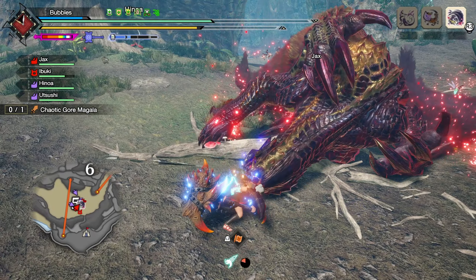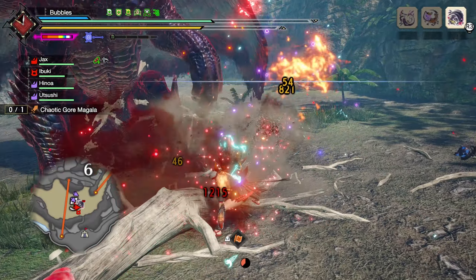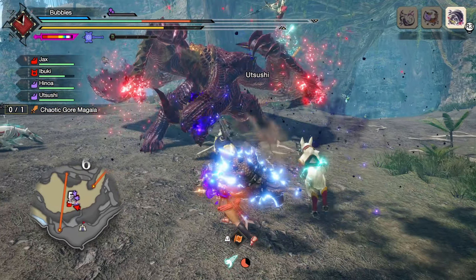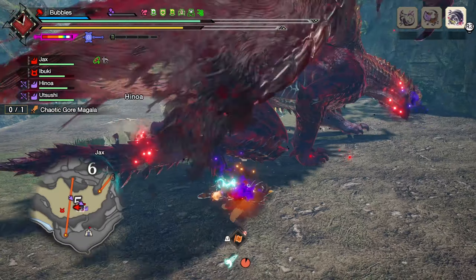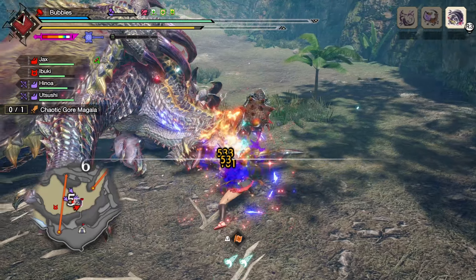He'll have a weird shake-it-off animation, so if we just position here we can get the hits in easily. We take a hit, but that's fine — we should be able to heal it back up pretty easily since we're using a hammer. Just make sure you hit a decent weak point and you'll get a ton of health back.